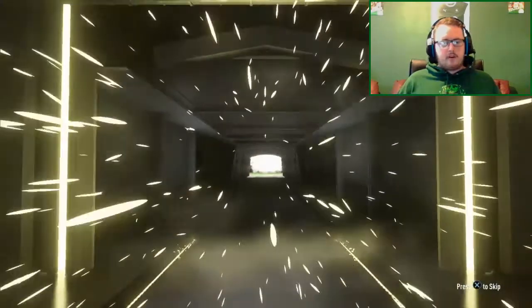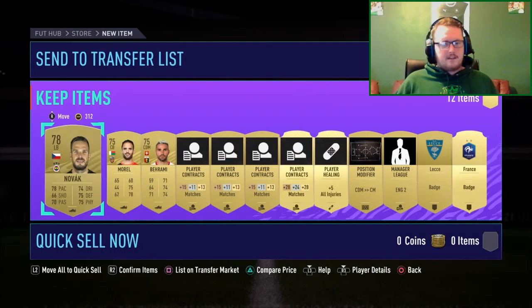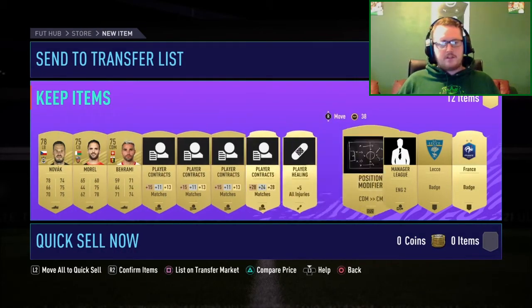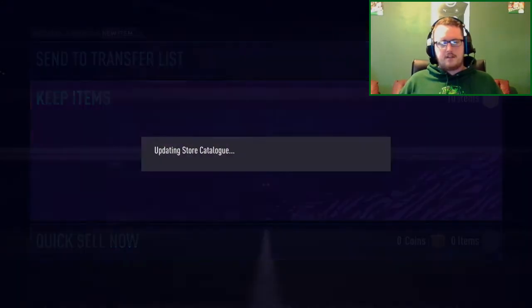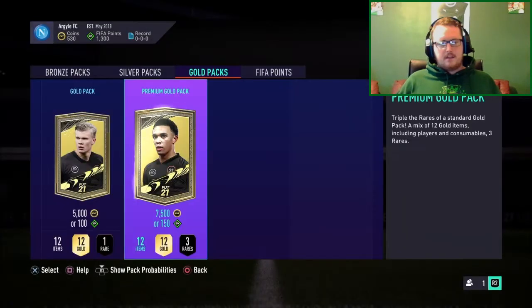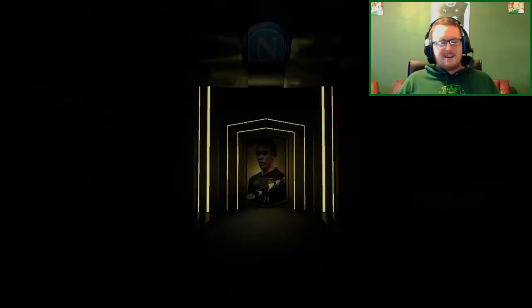Just an ordinary non-rare. We have Novak from Fenerbahce, I think that is. French badge — maybe that might sell for something on the transfer list. Nothing fantastic yet.